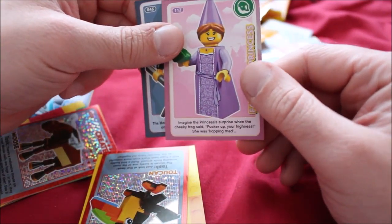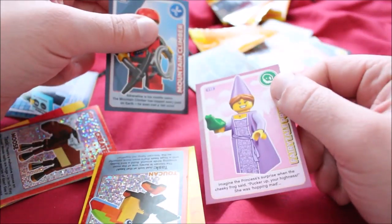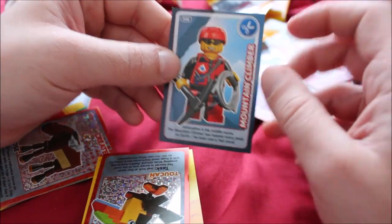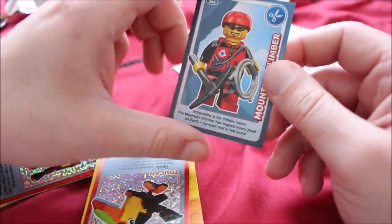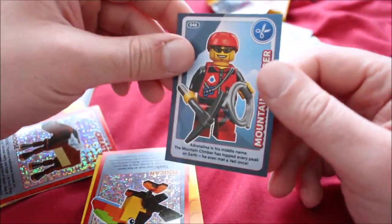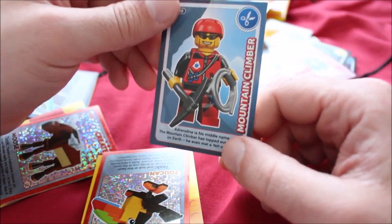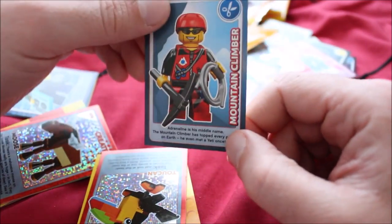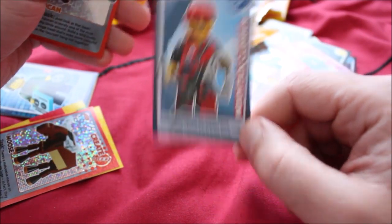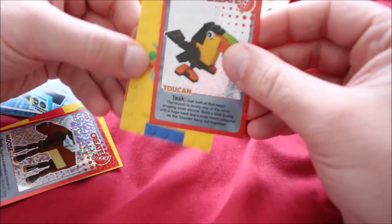The fairy tale princess card: "Imagine the princess's surprise when the cheeky frog said 'Pucker up, your highness' — she was hopping mad." That sounds like any number of memes I've seen recently on Facebook. The mountain climber: "Adrenaline is his middle name. The mountain climber has topped every peak on earth. He even met a yeti once." And from another pack we've got a toucan.